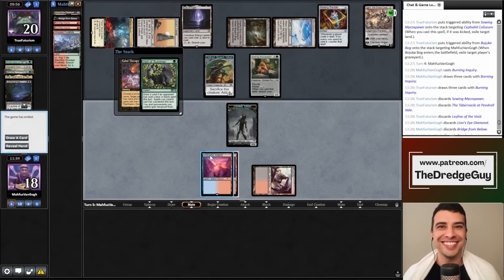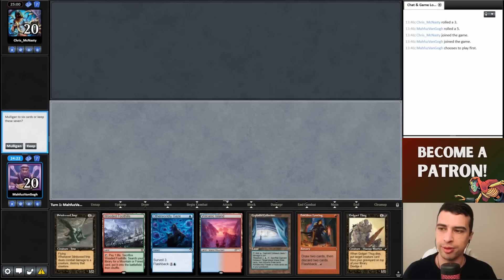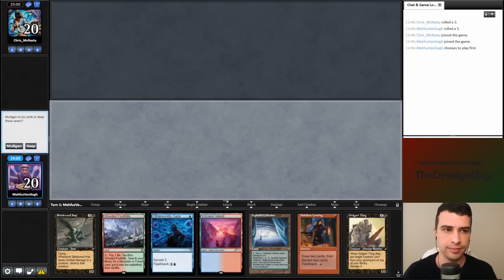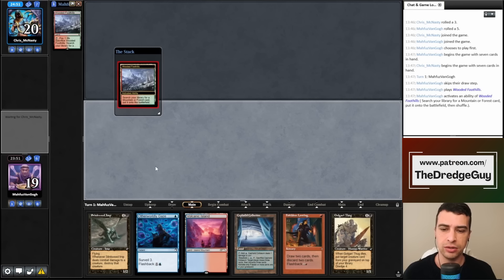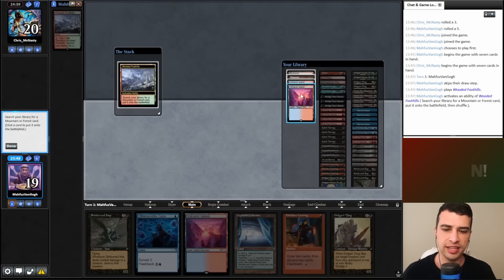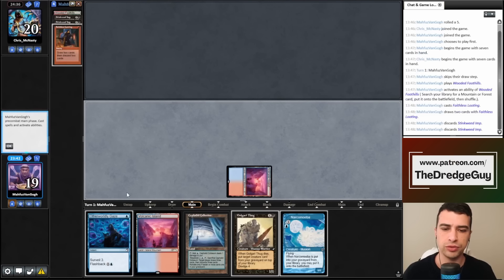Round three. This hand is a keep — my opponent is Chris McNasty. We are on the play. Not our fastest hand but we have a solid turn one, two, and three. My opponent kept seven. Let's crack Wooded Foothills for a Volcanic Island — if my opponent plays Wasteland we have a second Volcanic for next turn, and if they're fast we have a turn-two plan with Cephalid Coliseum. Let's cast Faithless Looting.